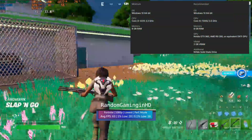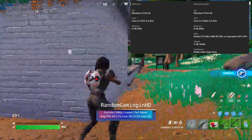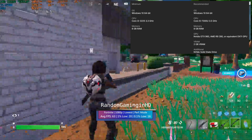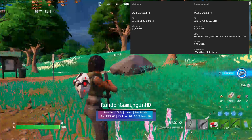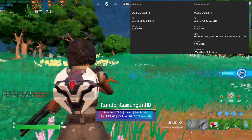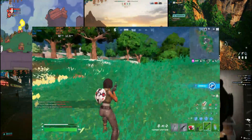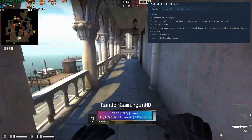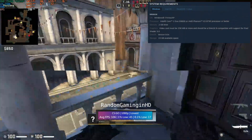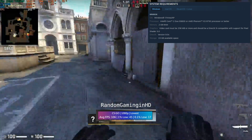Next up, let's compare Fortnite at 1080p, low settings, performance mode, and we get an average of 80 FPS. That's quite an improvement versus the E9173 compared to the 63 FPS from Random Gaming in HD. I won't say it's the best, but it's playable. And lastly we have CSGO, 1080p, low settings. We got an average FPS of about 160, which is way better than the 106 from Random Gaming.